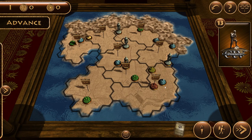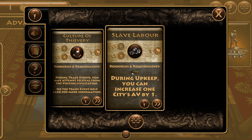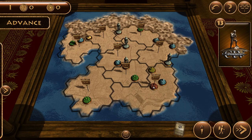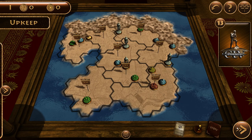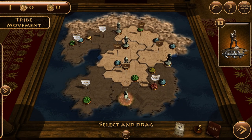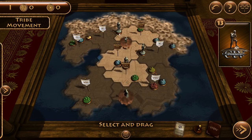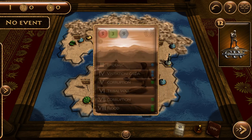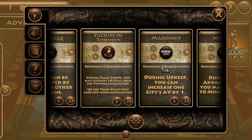I could get some upgrades - I could get slave labor to increase the city's AV, but instead I'm going to get a mason which gives the same effect. For that I need two people in a city with a mountain. The city is on level one, which you can see by one token. The AV of a city at level one means I can get one advance. I'm going to wait till I can get masonry, so I'll move people to get two here - that will allow me to get masonry.